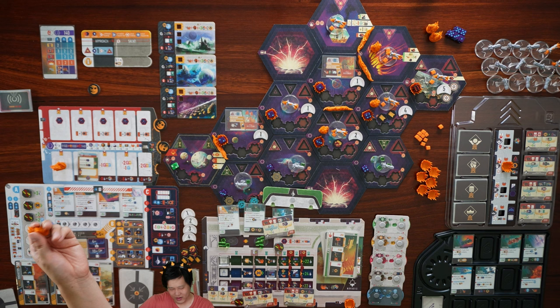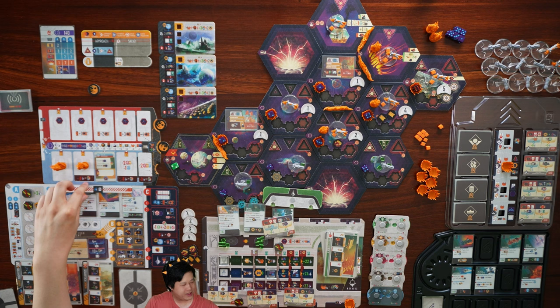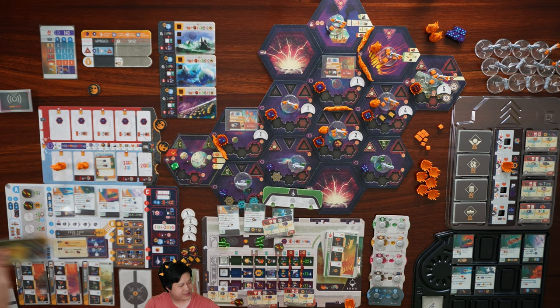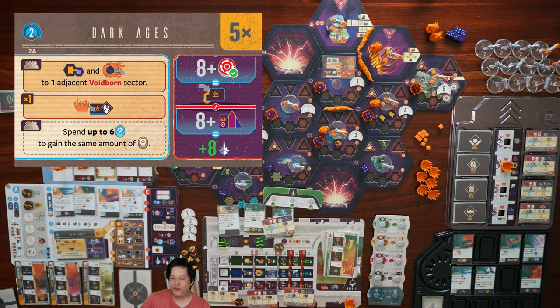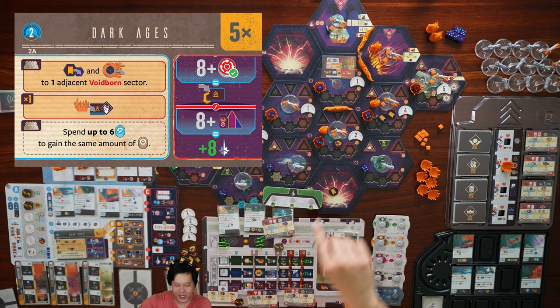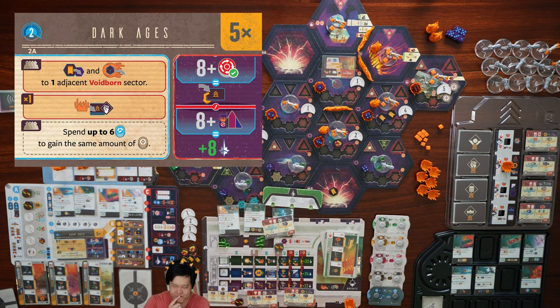I prefer putting the harbinger on the economic row so we can gain corruption to produce more stuff. Innovation will produce as well, and when we play prosperity we'll get a trade token with more resources. I think we'll be all right. We remove a trade token and this improvement block tile. Then we get the Dark Ages event: place a reclaim token and voidborne on one adjacent voidborne sector. If we are going to invade for higher glory this way it would be nice to improve this sector, but that would be a third reclaim token — a fourth with salvage scanner — and we might gain too many guilds or installations to fit.